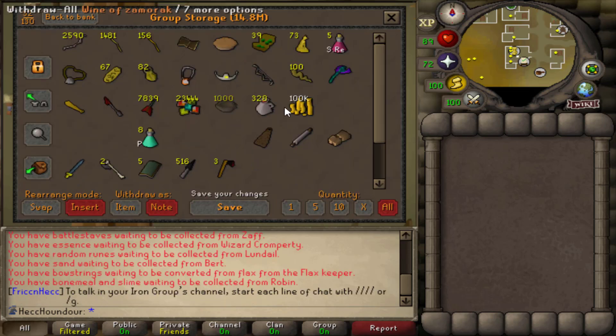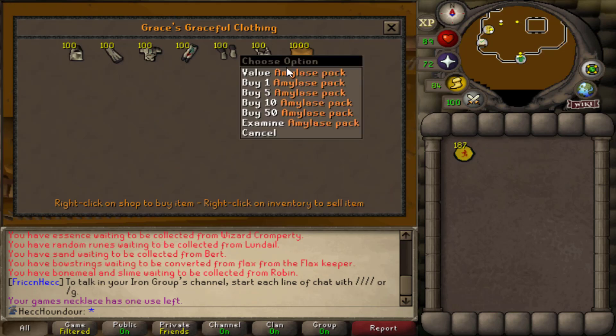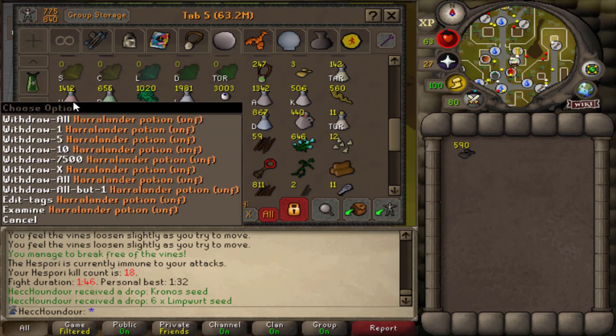Mudkip left me some secondaries and some GP to be able to crush the bird nest, so I'm gonna do that. First I'm just gonna buy as many amylase packs as I can. I only need 92 potato cactus, so I'll just do a farm run because I've been slacking on collecting potato cactus recently. I'm gonna need lots of volcanic ash for my Harralander potions to turn them into compost potions - it's a pretty fast way to get a bit more Herblore XP, so it shouldn't take too long.